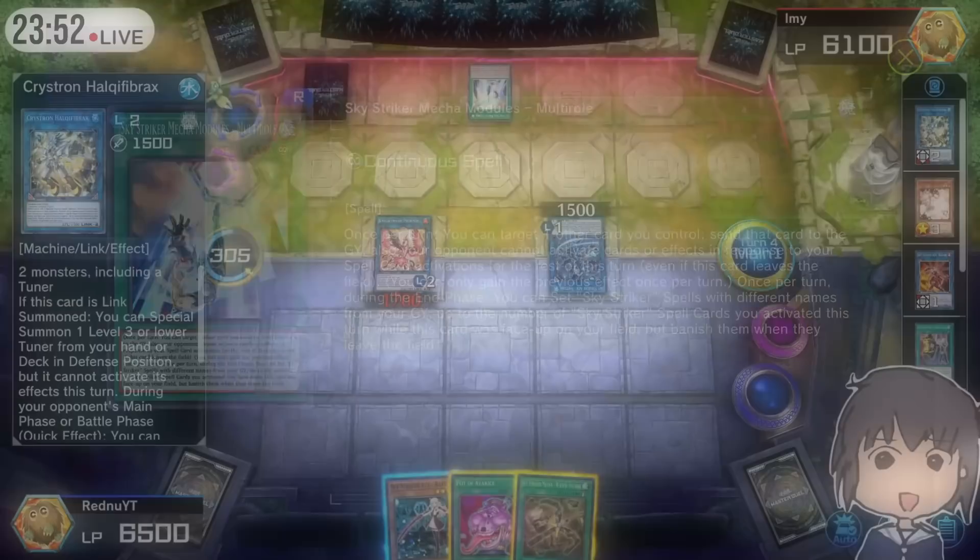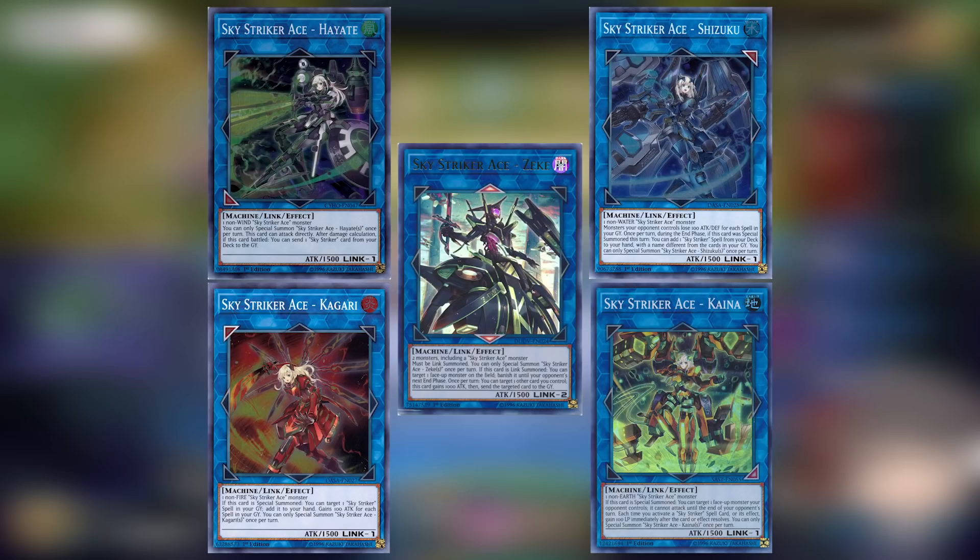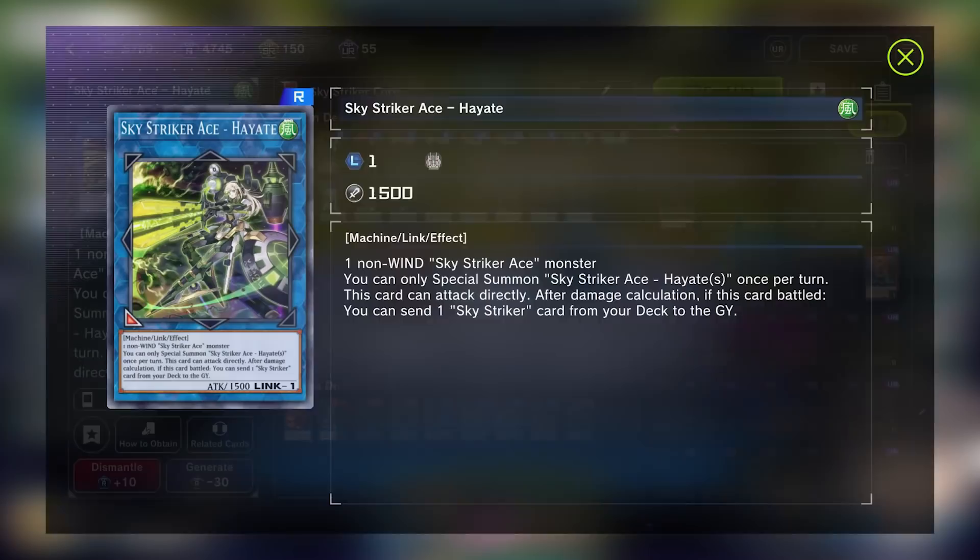We're done with the main deck core. Now let's talk about the Skystriker Link monsters. All these monsters, save for Zeke, can be Link summoned with just one Skystriker Ace monster. This includes Rey, Rose, the token from Hornet Drones, and any of the other Skystriker Link monsters, allowing Skystriker plays to be very versatile. One thing to note for all these monsters is that they can only be summoned once per turn.